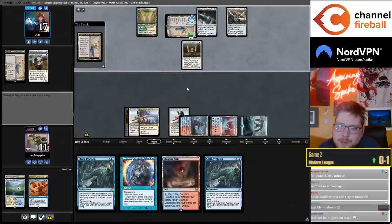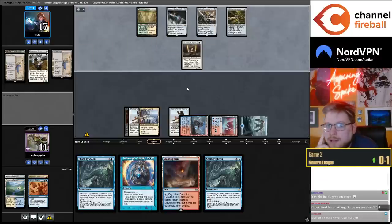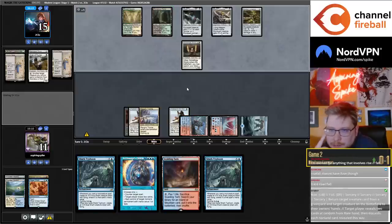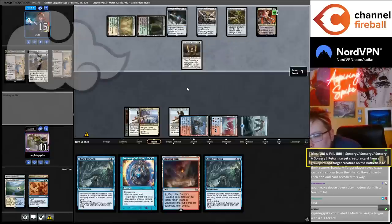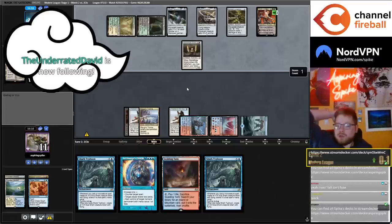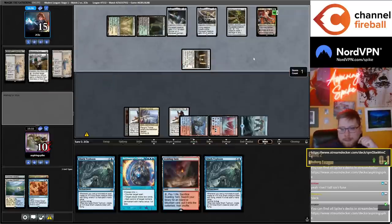Could Atraxa work in Modern? Someone had a pretty nice Gorilla's Vengeance draft for Atraxa. I'd be playing the Shadow Prophecy Leyline Binding package in that list — Leyline Binding answers hate pieces and is a good interactive spell to buy time, and Shadow Prophecy is a good enabler to dig for Gorilla's Vengeance. I do like that Atraxa finds time, and Atraxa pitching a Solitude might make it better than Griselbrand — it also draws on attack.